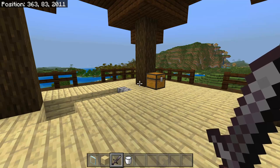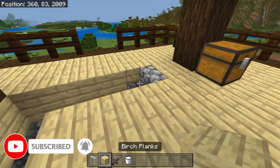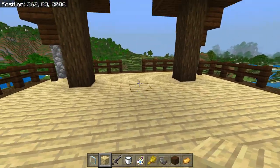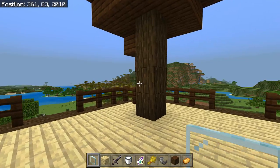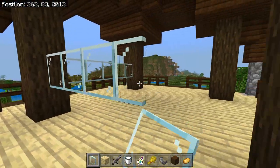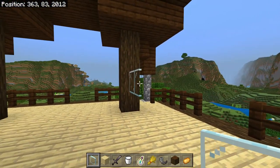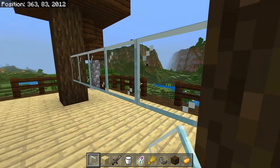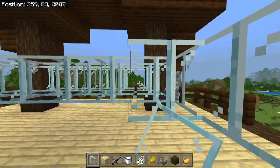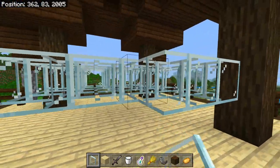The first thing we're going to do is find ourselves a pillager outpost. Once you've done that, we're going to fill in the floor and break any of the chests up top. After that, we're going to place down some glass panes all the way across the top layer in between the logs, creating a grid pattern. It gets a lot easier once you've got the walls in. We're going to go across until the entire top layer in between the logs is filled.